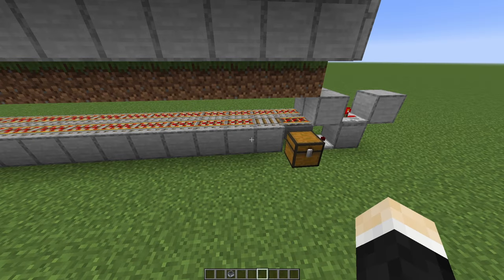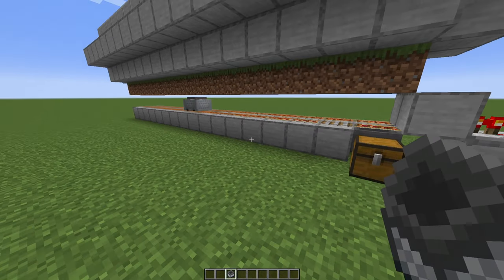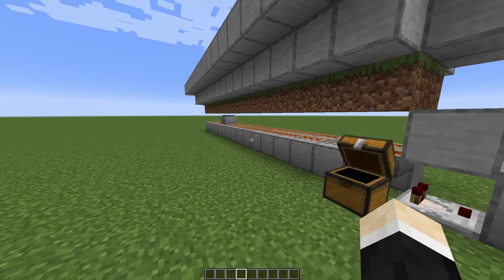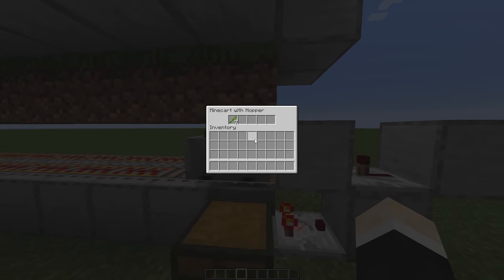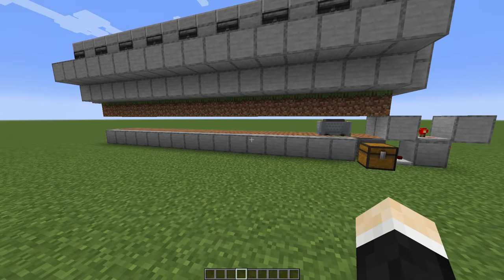Lastly, take out a hopper minecart and place it in here. Once it comes back, it will drop all the bamboo inside the chest. As you can see it stops, the bamboo goes inside the chest, and once the hopper minecart is empty, it will start moving again.